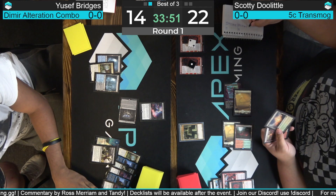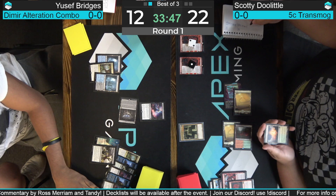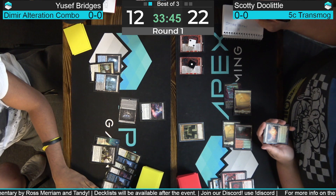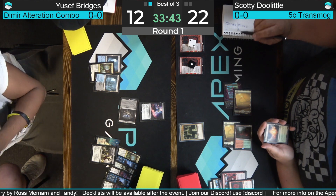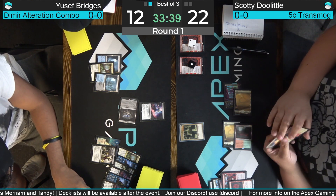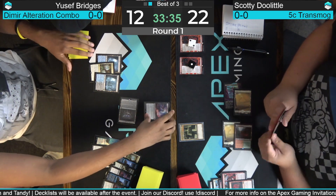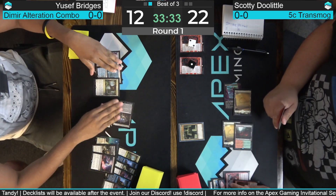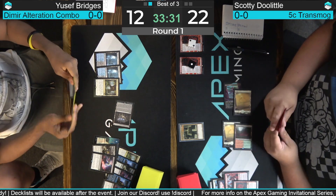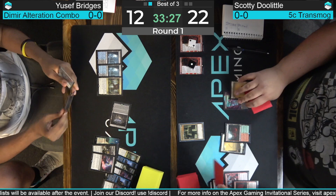Yusuf on turn four has Thought Seize number two — going to take Transmogrify and leave Doolittle with just two lands. But thankfully Doolittle does have another Fable the Mirror Breaker hitting chapter two, so he can discard those lands and draw some spells. Unlikely that Yusuf's Dimir deck can remove an enchantment from the battlefield — there's Feed the Swarm, but unlikely. Bridges looks like he has Dig Through Time and a couple black cards, maybe a Heartless Act.